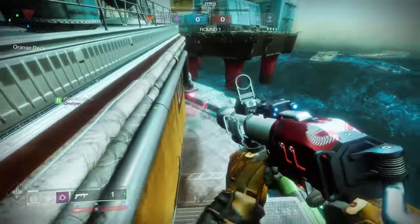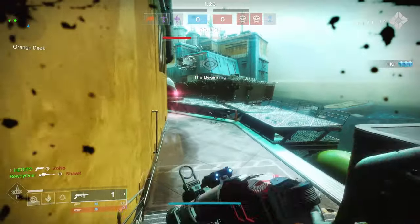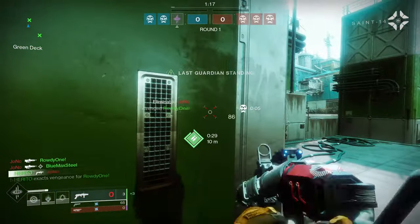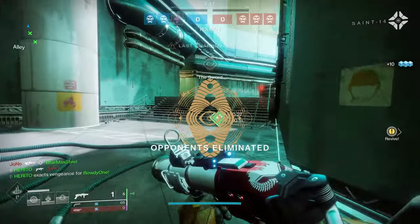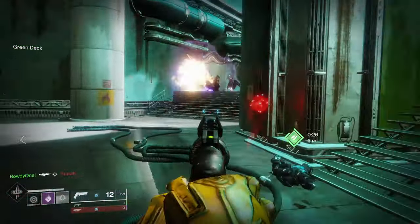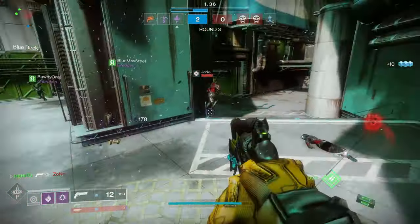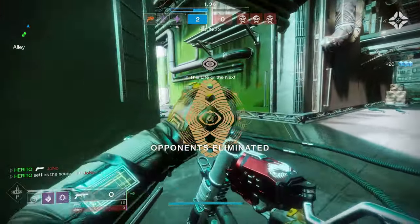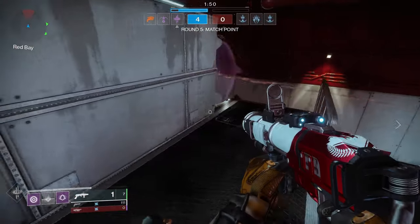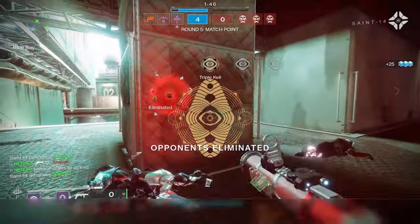Another major key point is that mountaintop users will always favor shooting from the air. The reason behind that is splash damage. Unlike firing from the ground where there is potential to completely miss your target, when firing from the air mountaintop users will either one-hit kill you or cause significant damage where you can easily be cleaned up by another weapon. Weapons like the Gnawing Hunger become very lethal — especially with kill clip — when they cause splash damage to soften you up first.